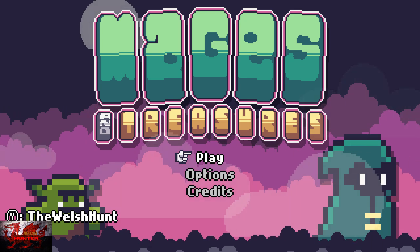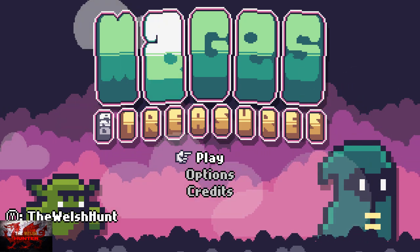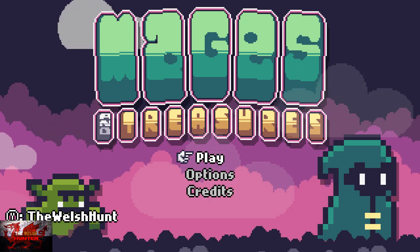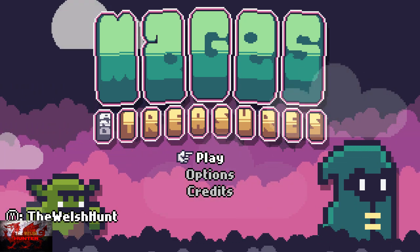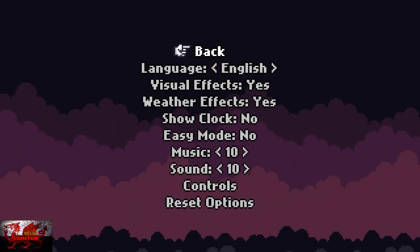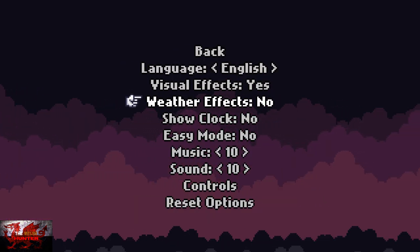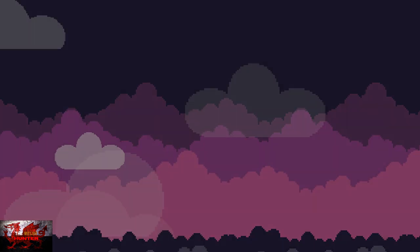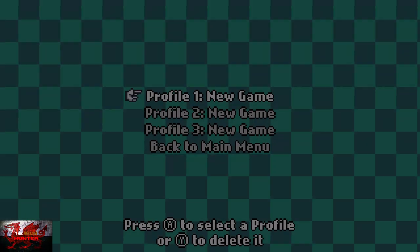So with that being said, let us begin. The first thing we need to do is go into the options to turn on easy mode. Go to options, turn the weather effects to no, turn easy mode to yes, go back, and let us begin.